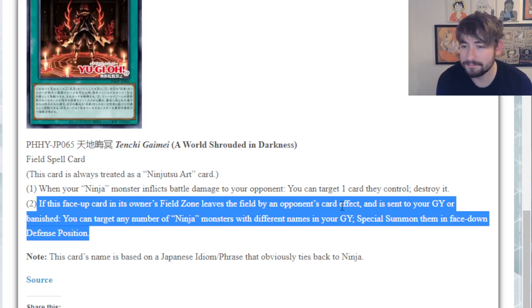And all you get is popping your own card - not even a good payoff. The second effect needs to be triggered by something else, this card does nothing by itself. It needs to be removed by an opponent's effect. Why would they ever actively remove this card to give you the ability to summon ninjas from the graveyard? They just won't do it.